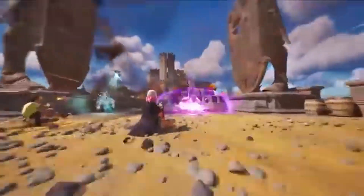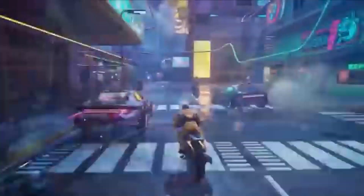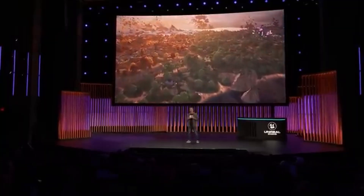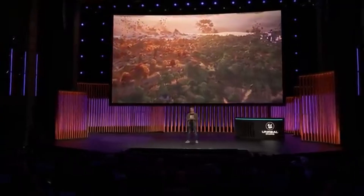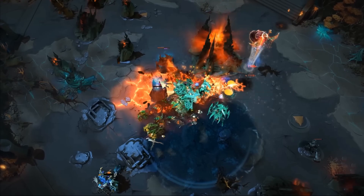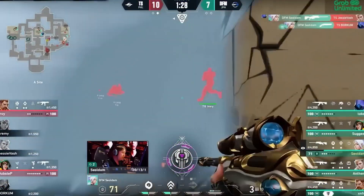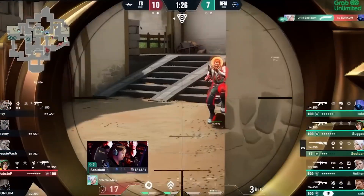Abilities are the actions your character can perform, whether that's swinging a sword, casting a spell, or even something as simple as jumping. And then we have gameplay effects, which modify these attributes. For example, you could have a poison effect that slowly drains health over time, or a buff that temporarily boosts your damage output. These components work together in a way that's not only logical but also incredibly flexible. You can create a simple attack or layer multiple effects to create complex, data-driven interactions that react to the game state in real time. It's this level of control that makes GAS so powerful — once you understand the logic, the possibilities are endless.